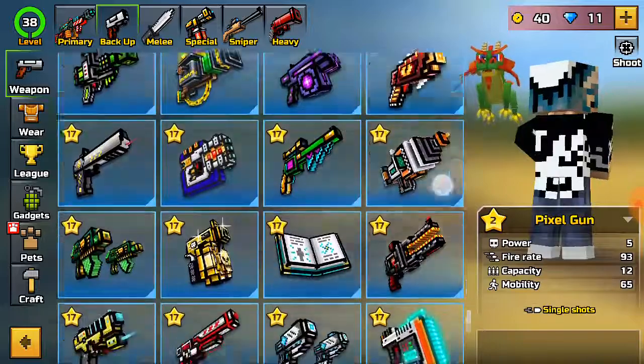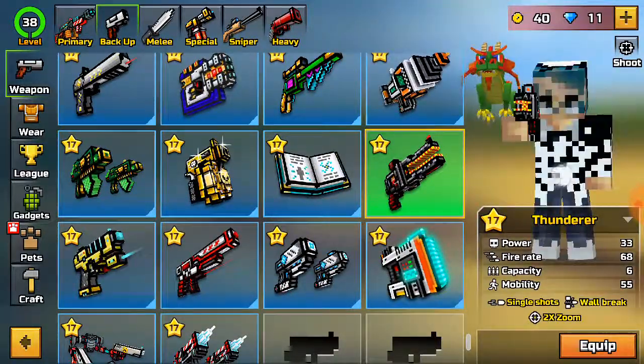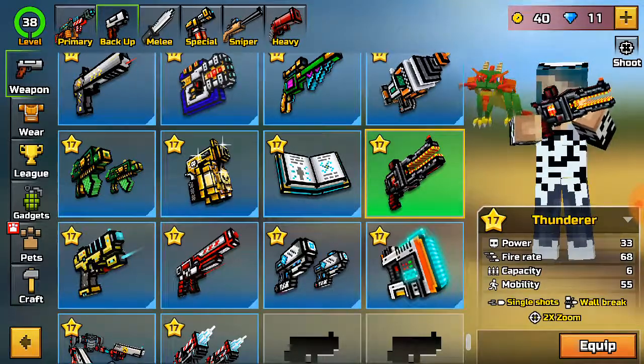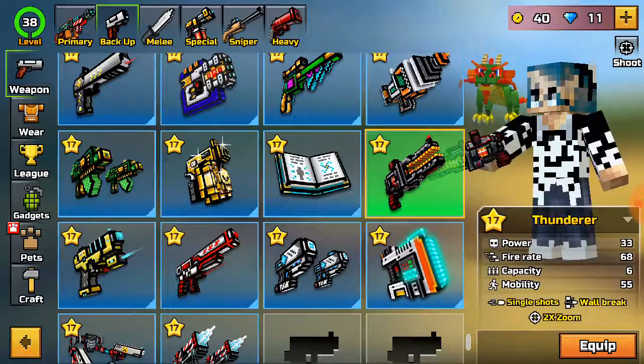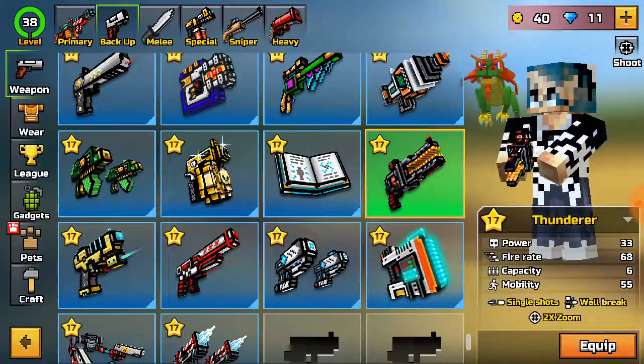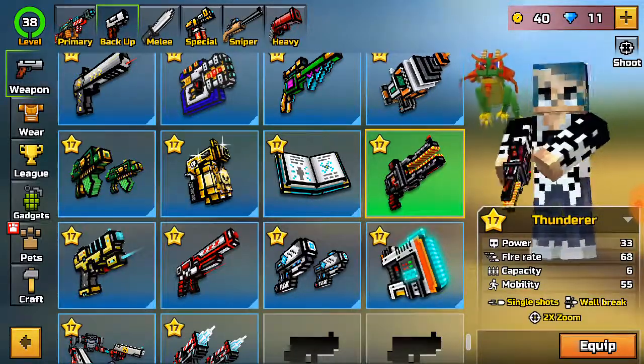Number 2: the Thunderer. The Thunderer is still really quick and easy to move with, and also really quick and easy to shoot — really powerful. It's a two-time zoom, single shot, wall-break weapon. It's really nice to move around with and you feel really comfortable using it. It ranges to about 170 gems.